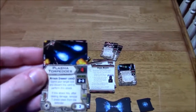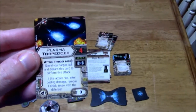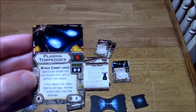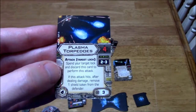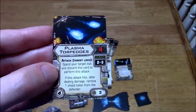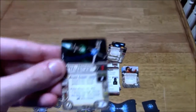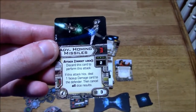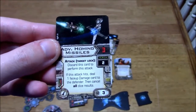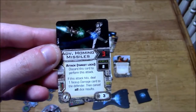You've got Plasma Torpedoes — I did cover this in the TIE Punisher video, but I'll go over it again. 4 attack dice, range 2 to 3, upgrade cost of 3. You have to spend a target lock to perform this attack. If the attack hits, after dealing damage, remove 1 shield token from the defender. You've also got the Advanced Homing Missile — 3 attack dice, range of 2, target lock needed. If the attack hits, deal 1 face-up damage card to the defender, then cancel all dice results.